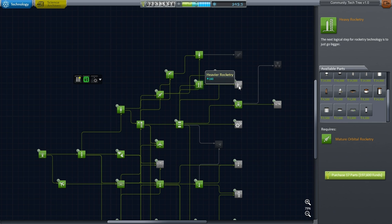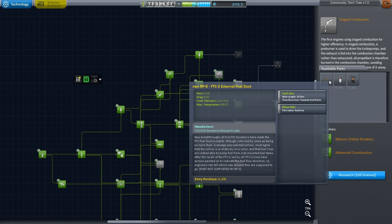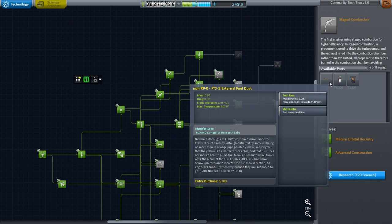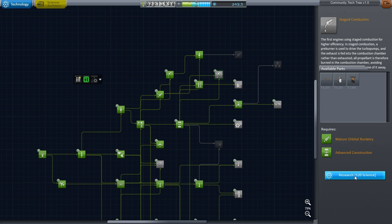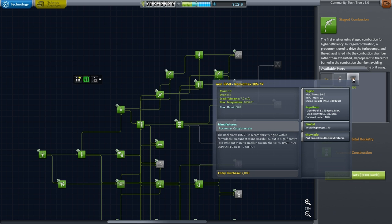Anyway, there is one thing we can do to make life easier: finally unlock fuel ducts. We have not been able to actually stage like that at any point, so now I'm going to research that. We will unlock fuel ducts and can at least use fewer engines than we otherwise would have had to.